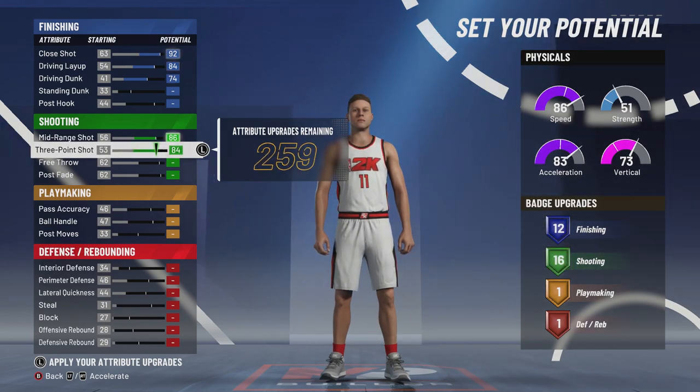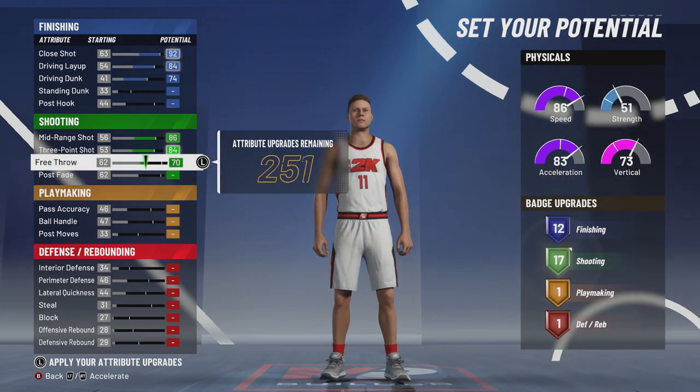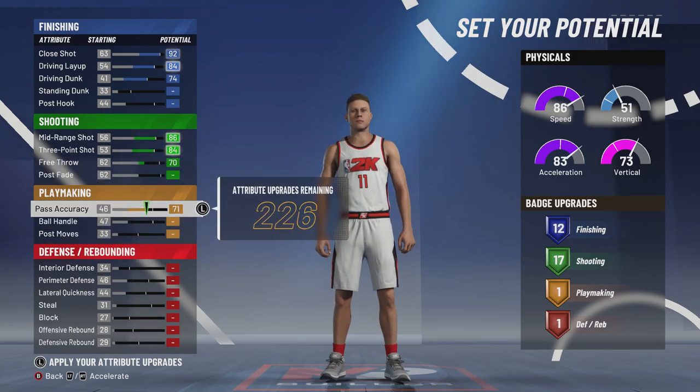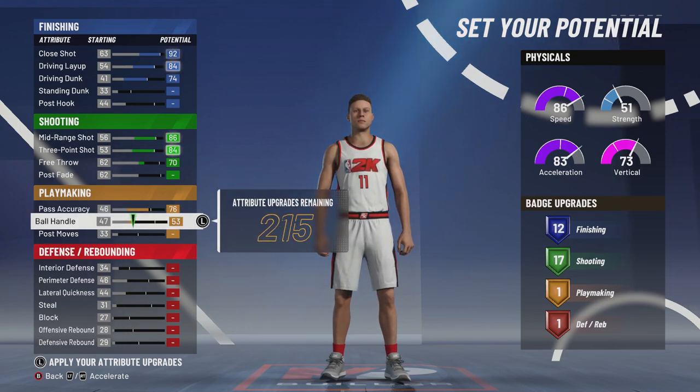Mid-range: Derrick Rose was actually a really good mid-range shooter, not so much a three-point shooter, but we're still going to move it up all the way to get some extra shooting badges. For the free throw, we're going just enough to get 17 shooting badges. Pass accuracy — Derrick Rose wasn't much of a passer, so we're going 76. Ball handling all the way up — Rose had one of the best crossovers in NBA history.